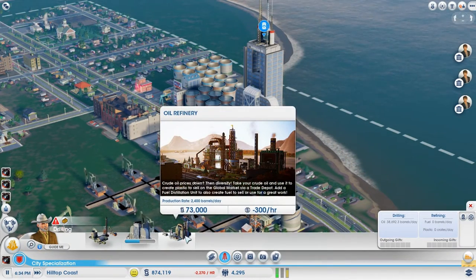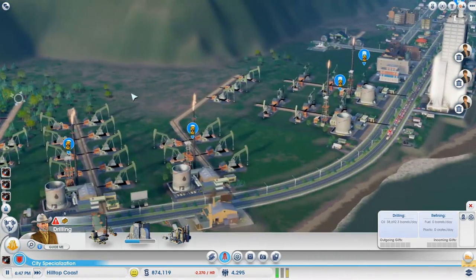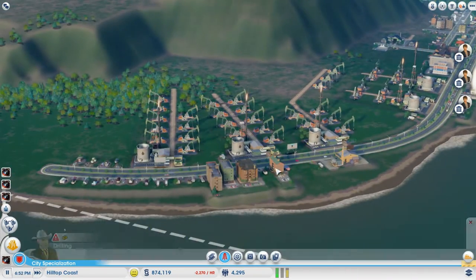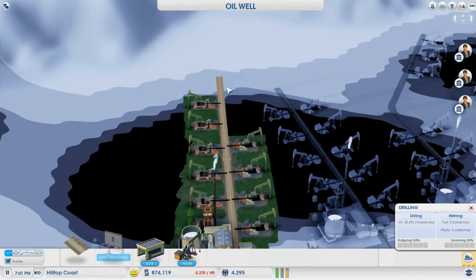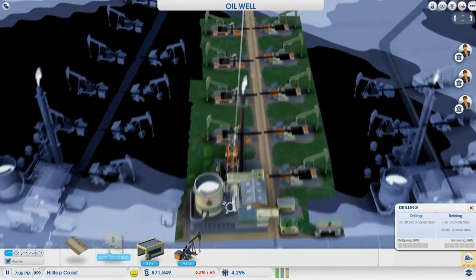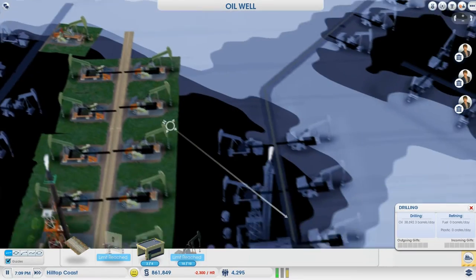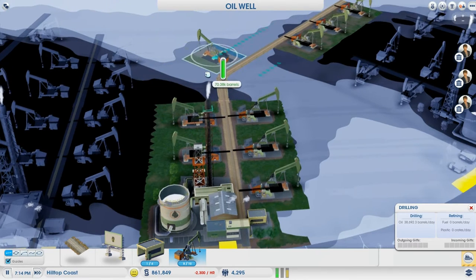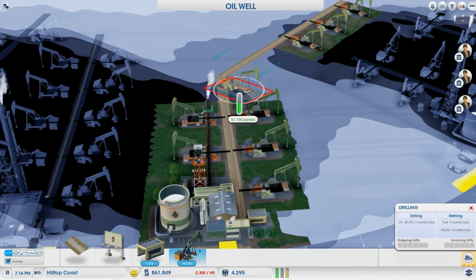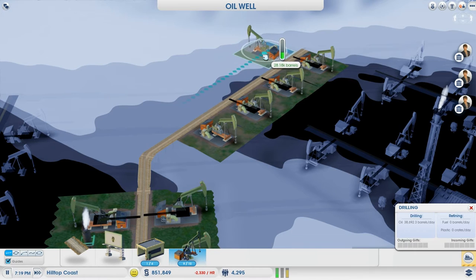My oil refinery is now opened up — I upgraded the HQ in the other city so we don't really need it here. I did receive a couple comments regarding the amount of pump stations I have, and I can definitely add another one here somewhere and a couple more over here. I mean, it might not be the most but it's something.